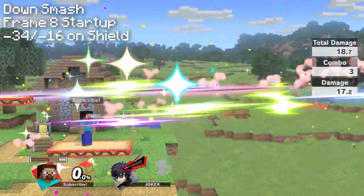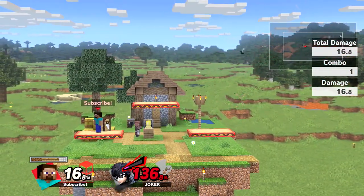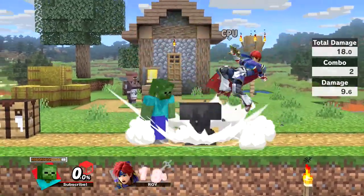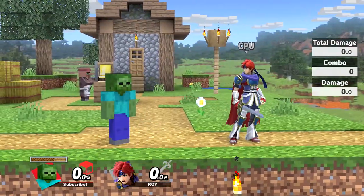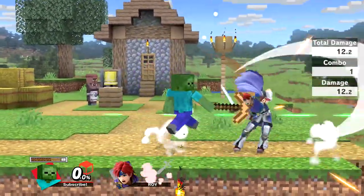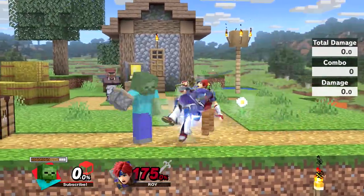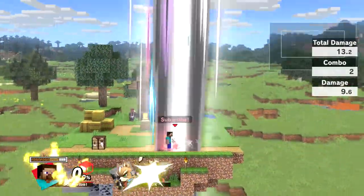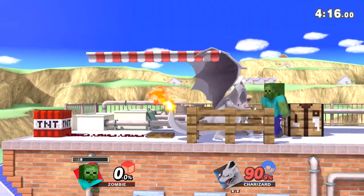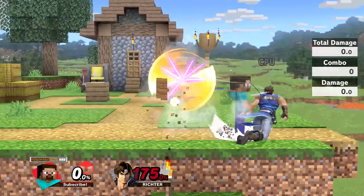Down smash is a pretty standard down smash that sends opponents horizontally and can kill fairly early. It can catch rolls on stage and from the ledge, and can also instantly detonate TNT, damaging you with it. Steve's grab is a tether grab with medium range, slow startup, and a lot of end lag; however, his throws do have some utility. Down throw does a ton of damage so long as you have iron, consuming one iron block. If you do not have iron, the down throw will be significantly weaker. It can true combo into a dash attack, forward air, or neutral air at low percentages. Even when out of combo percentage, down throw is good for getting in good damage so long as you have iron. Up throw is Steve's primary kill throw and will kill anywhere from 150 to 180 percent depending on the character's weight. Forward and back throw are mainly used to gain stage control and to allow time to set up a ledge trap or mine for more resources. Back throw could also be used as a kill throw at extremely high percents; however, it can be DI'd out of easily and up throw will kill much sooner.